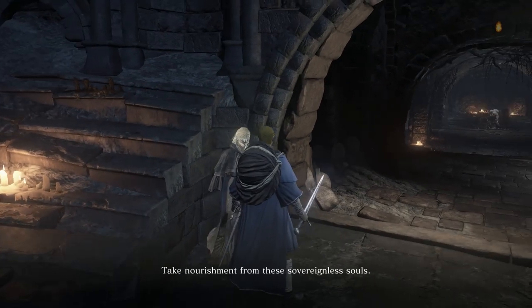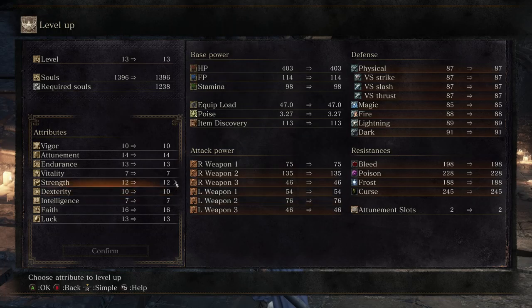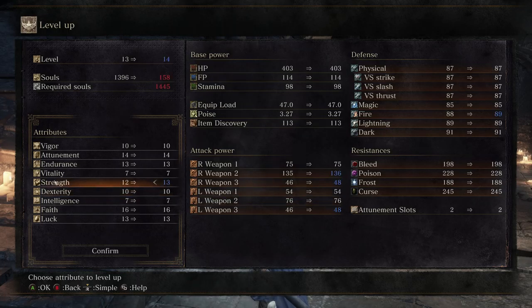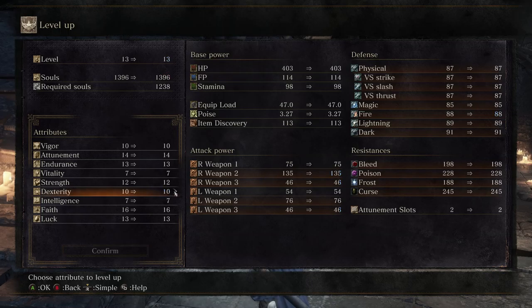Is it going to be C and C scaling? Because Dark Souls 1, the Claymore scaled with both strength and dexterity equally. Dark Souls 2, you pretty much just went for strength fully — dex was not useful for scaling. But I don't know. D and D. The Longsword scales better with strength than dexterity, which I wasn't aware of. Well, I'm going to need both strength and dexterity at this point.